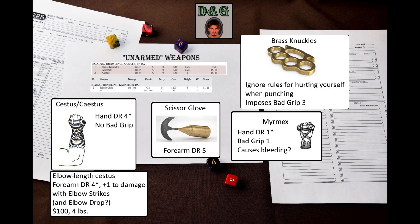If you are playing a character focused on punching, any of these weapons are very good for you. The +1 to damage might seem small, but it is actually significant for unarmed combatants. Having DR on your hands and forearms is nice, as it makes it more difficult to get hurt by a successful weapon parry, and makes it easier to parry weapons. DR 4 of the cestus or DR 5 of the scissor glove is significant – it even allows you to use the parry missile weapons skill unarmed.